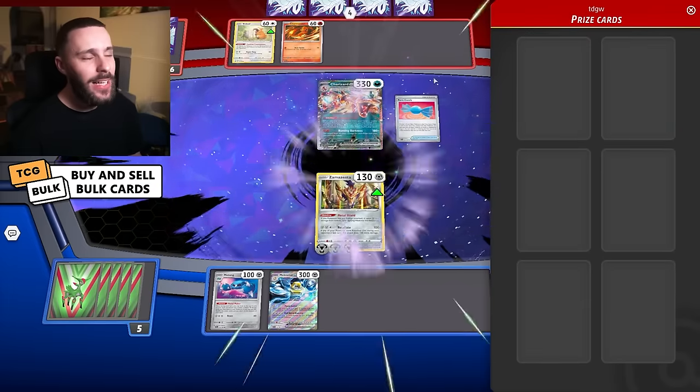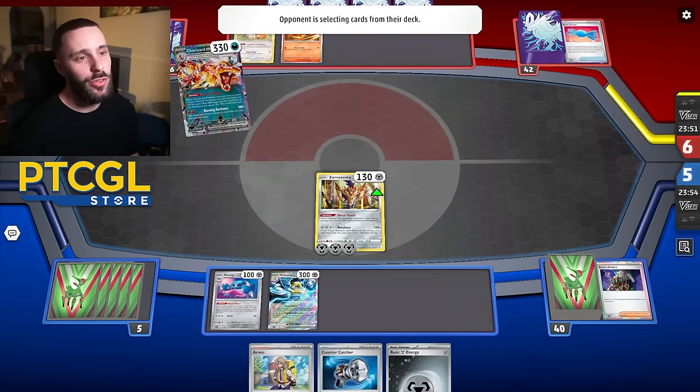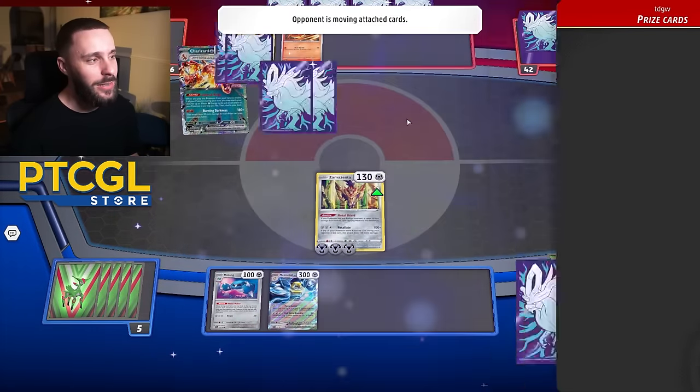They get Charizard out. I need to claim these sleeves, actually. If you watched the UIC, check your inventory on Twitch if you watched it on Twitch. I keep clicking these sleeves and it just does a whole animation every time — I don't know what's going on there.